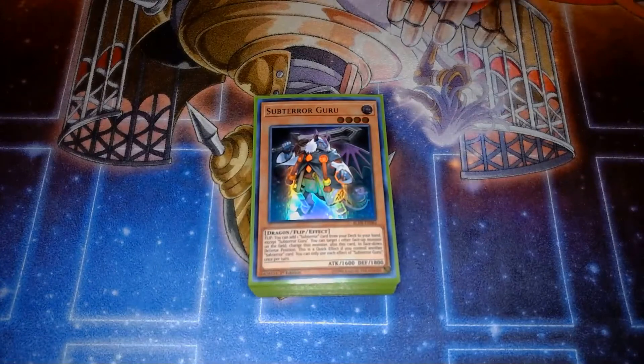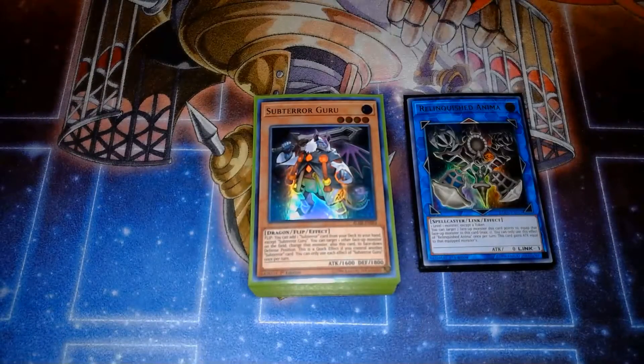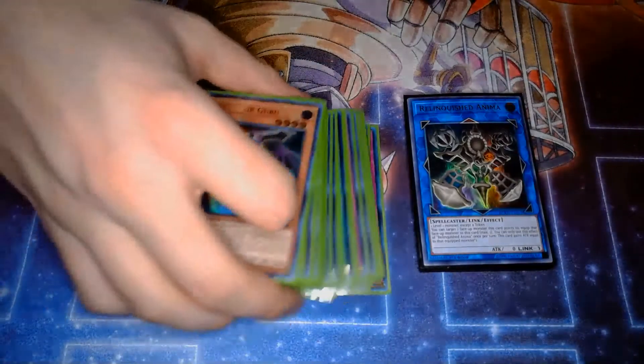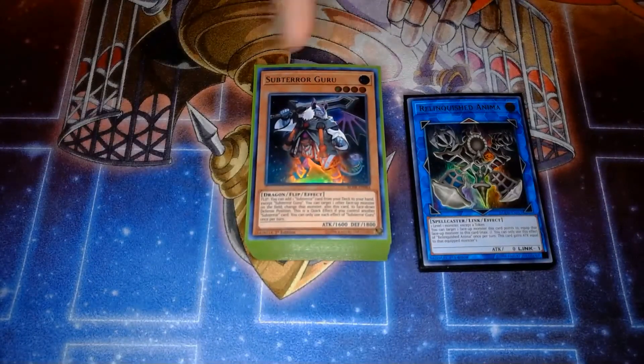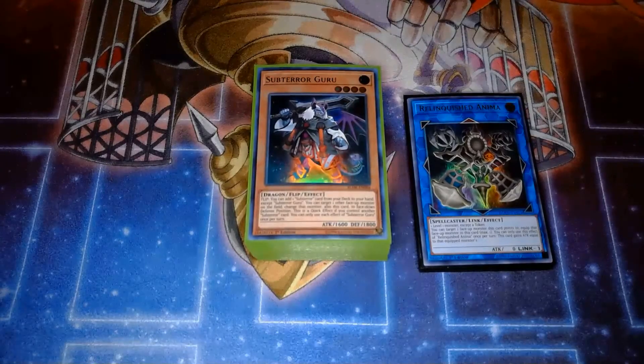Subterrors is genuinely one of my favorite decks. It's a really amazing control deck — if you love simple, controlly decks, this deck is great. You just need to get good at making in-game decisions: what to search when, what traps and interruptions to use at what points to make the most efficient use of them. Hopefully this gives you a little excitement for Blazing Vortex. I know the set isn't too crazy overall, but there are some really exciting things, and some of the cards I showed off in this deck are those reasons. Thank you so much for watching — subscribe to the channel if you want to see more, and I'll see you in the next one. Peace.